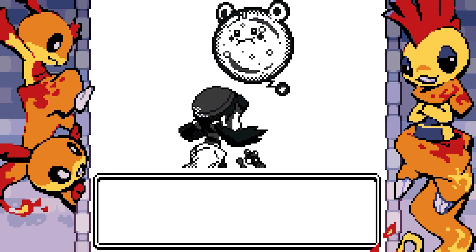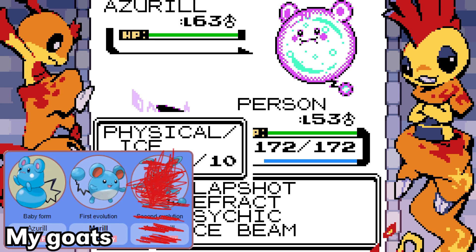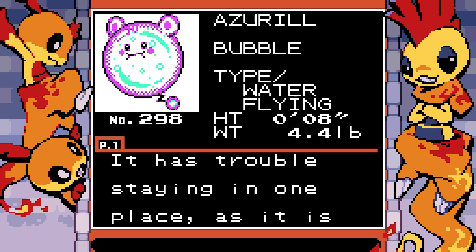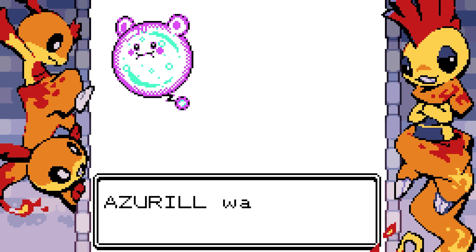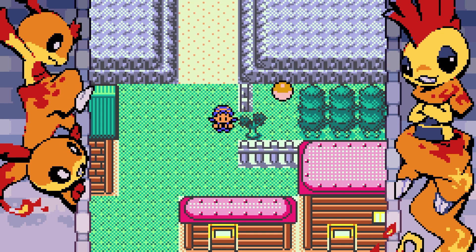Oh, we found an encounter — it's Azurel! I forgot Azurel is a Hoenn Pokemon. We've already seen Maril and Azumarill, but Azurel is cool. Lotad's favorite Pokemon is actually the Maril line. He's meant to be like microscopic — he's tiny. Water/Flying type. 'It has trouble staying in one place as it is easily blown around by the wind.' Height is 0.08. I'm obviously never going to use this since we've already seen the evolutions, but that's pretty neat.